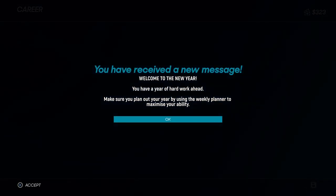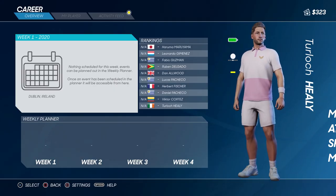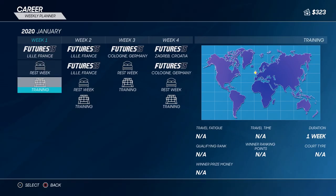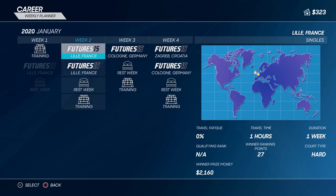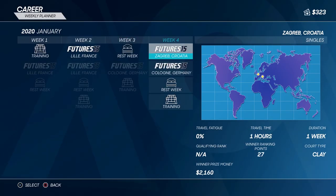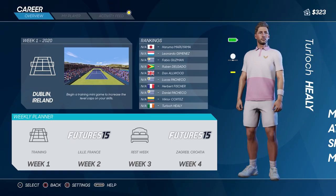You've received a new message: welcome to the new year, you have a year of hard work ahead. Make sure you plan out your year by using the weekly planner to maximize your ability. So you can use your planner to see what you're going to do — say if I wanted to do training first week, then second week a singles event future, a rest week after that, and then maybe go over to Croatia. What's the serve up hope thing? We'll just do that for now.